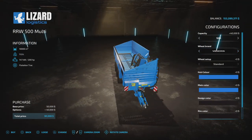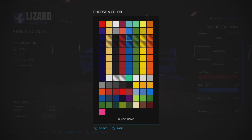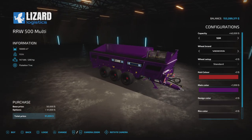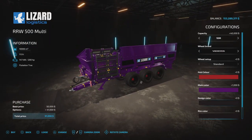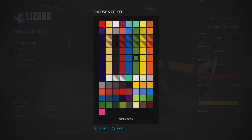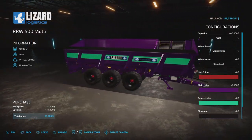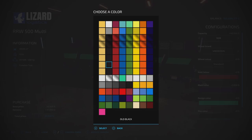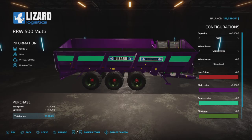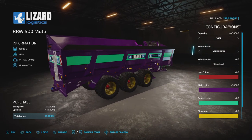Three tire options. Hub color we can change - let's change that to red. Main color - all these beautiful colors, let's make something purple. Design color - that's the stripe, we can make that toothpaste. And then rim color - there are some interesting options, almost looks like toothpaste color too. We have some metallic colors - oh that looks really nice.